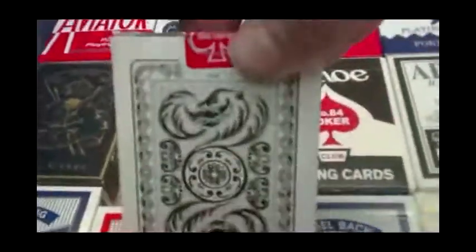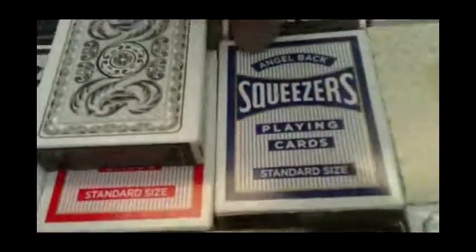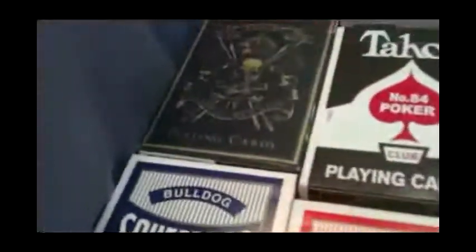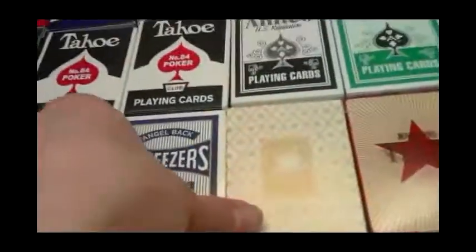Then we got Tahoes in white and black. We got the Raft Warren Rugby Point Cards, which I reviewed not too long ago. Bulldog Squeezers. Angel Back Squeezers in blue. And then Angel Back Squeezers in red and blue.